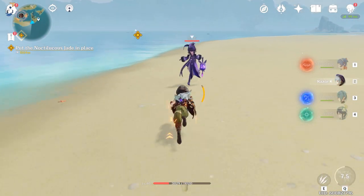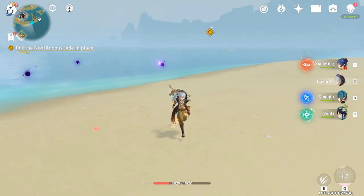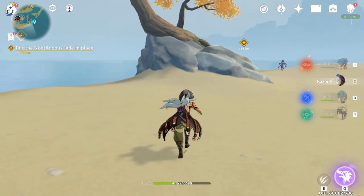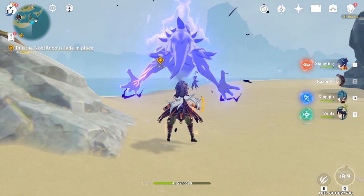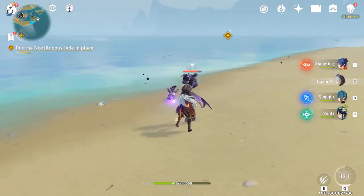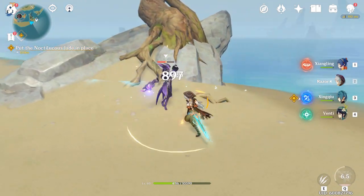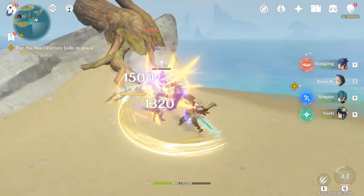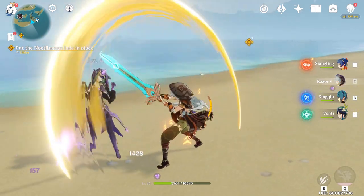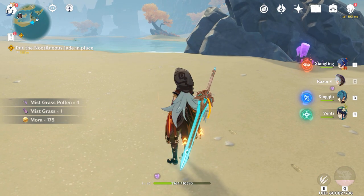When using the proc on the sword during his ultimate, it hits twice and deals 67.5% extra damage regardless of your stats. A big physical damage bonus directly applies to the proc — elemental damage or other elemental bonuses would not. Only physical damage affects the proc, so to increase the value of the proc, increasing attack and physical damage bonus is key. That's why if you're using this sword, you want a physical damage bonus item.